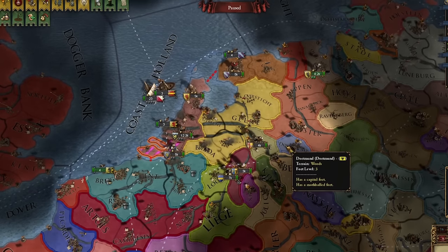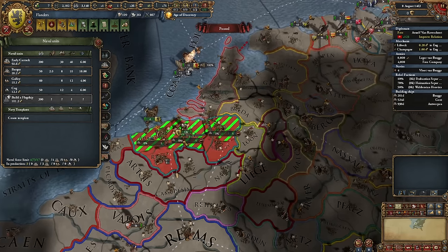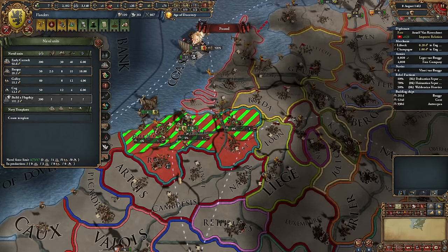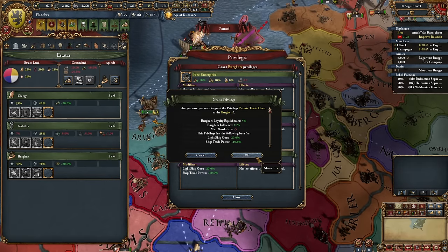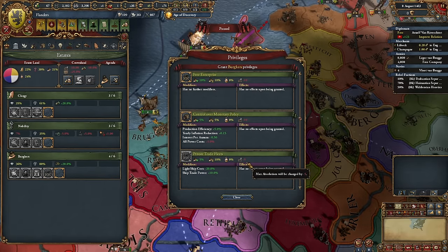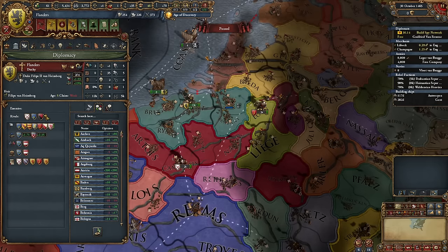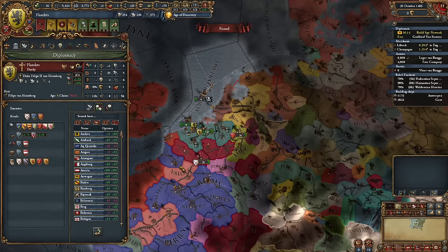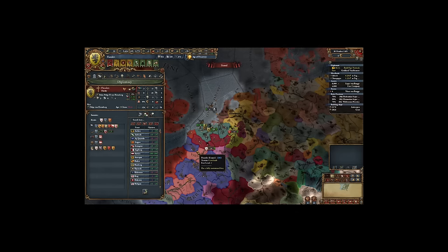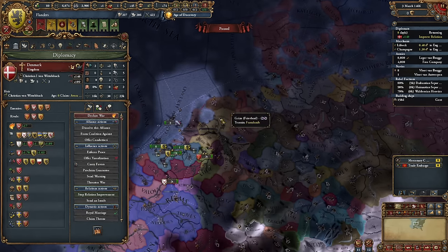Now begins the shadow play towards unifying the entire Low Countries region. Once these wars conclude, we can start expanding our fleet. I'll admit I've been foolish — neglecting to grant privileges for cheaper construction of trading vessels earlier. Let's welcome Byzantine refugees; the prestige boost is delightful. I've also formed an alliance with the Danes in hopes of undermining their ties with Holland.